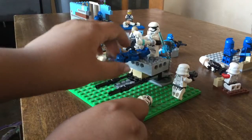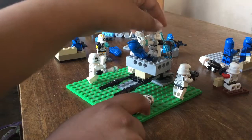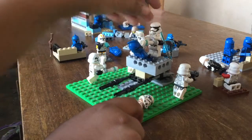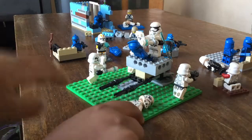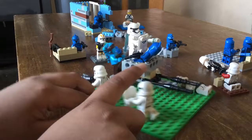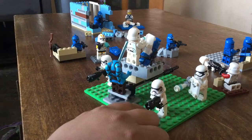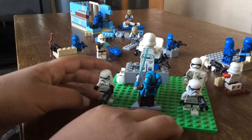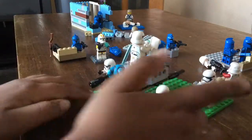Over here we have this injured clone and this cannon that was firing with a clone on top. Then a First Order trooper came up with the machine gun and this clone turned around to fire him but already got fired at. This injured trooper over here — another stormtrooper with a rifle — and over here we have Jedi Master Ila Sakira trying to attack that guy.